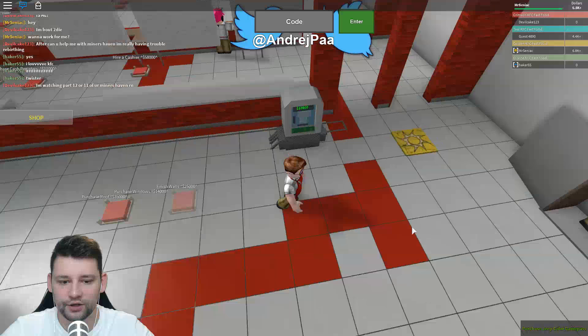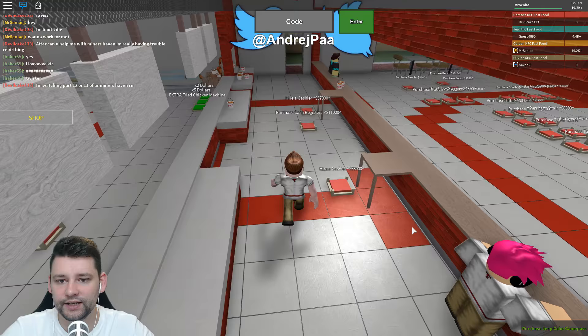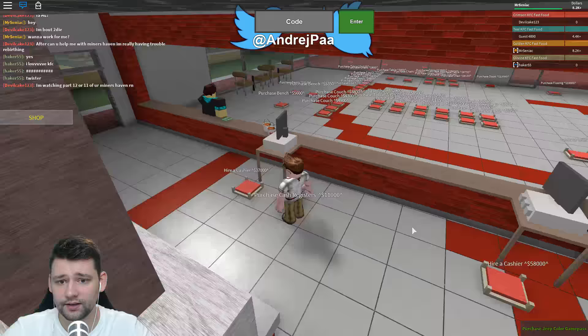We'll get these to finish the walls. Click the next load of money. We got 19 Gs to buy — wow. Hire a cashier, it's getting very expensive. Get cash registers. Oh yeah, I love KFC. This is KFS!